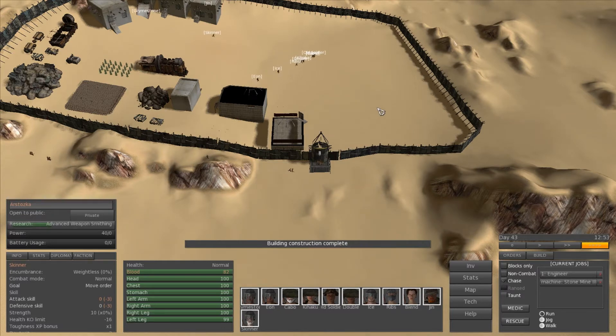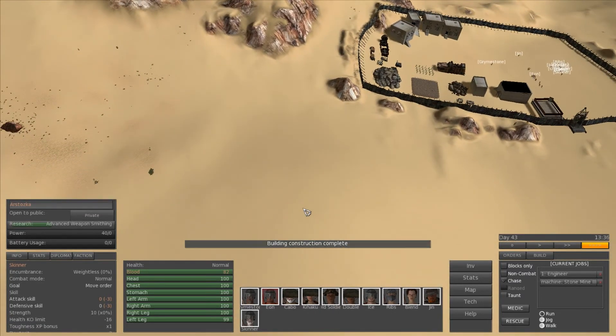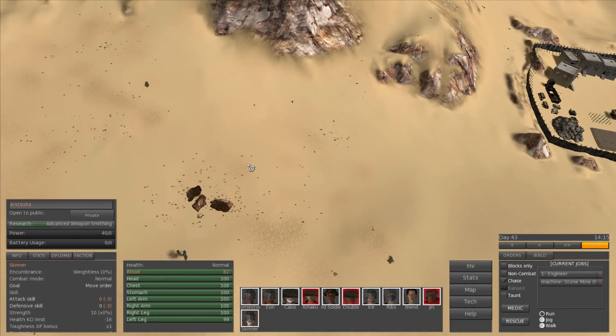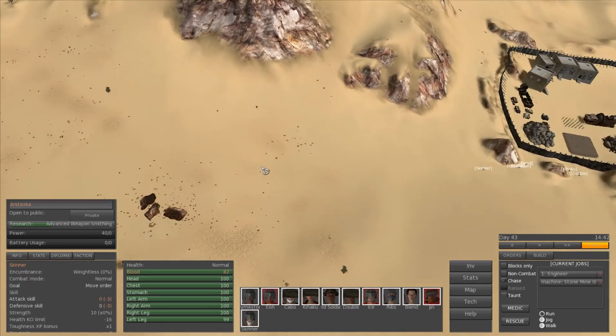We're going to make a run for it as soon as they run in — we'll run out. They ran in, that didn't take long. Out, out, out, everybody run away! Everybody's so slow. We're going to make it to Fort Simeon. If we don't get there, we are screwed.